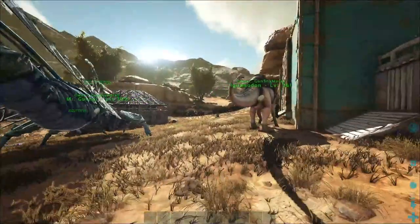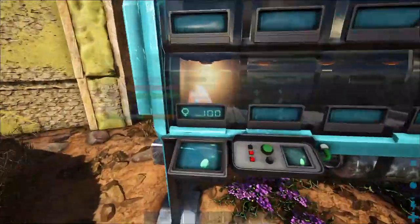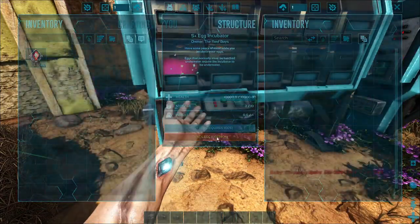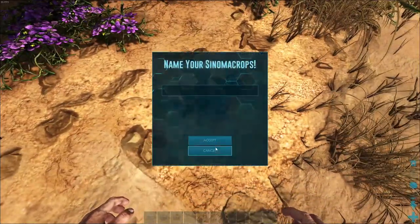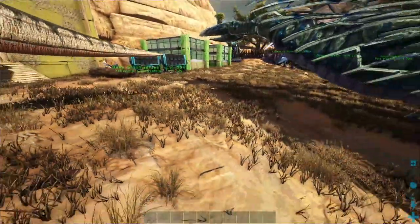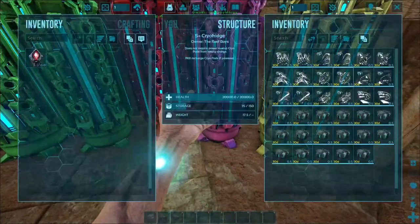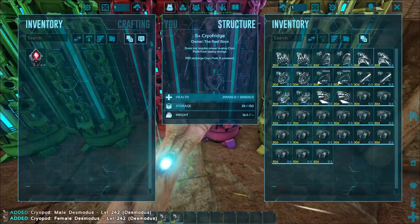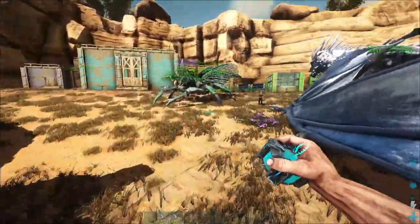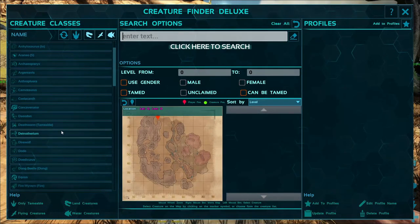We are on Scorched Earth because this is where my genetic library is, so that way we can get the tankiest dinos. I do have a Cinemacrops I'm going to hatch — I'm just going to claim one of them; the other one can go off somewhere and die. Unfortunately, I do have to use this because I can't find my Desmodus at all. I have no clue where they are — there's none on this map.